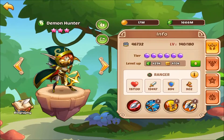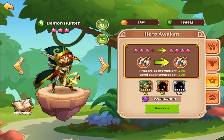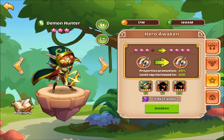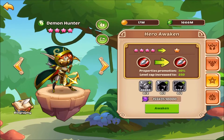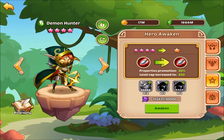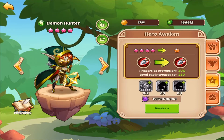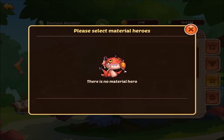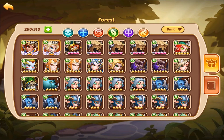The demon hunter is at nine star. Now I need two demon hunters and a six star plus any five star that's a nine star, to get to ten. I need another nine star, which I can get using the branches since I regressed one. I need two copies of demon hunter and a six star. We've got some extra five stars in forest — let's see what options we have.